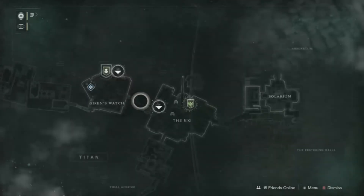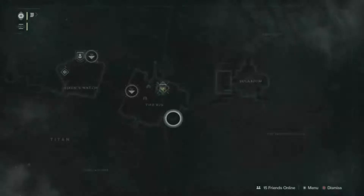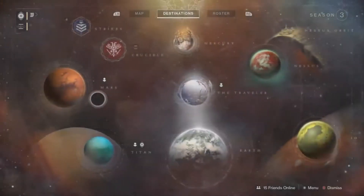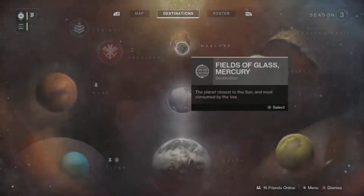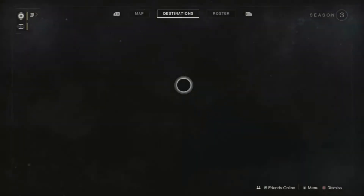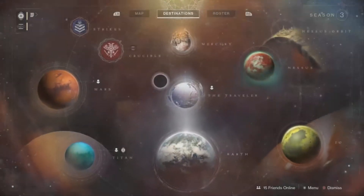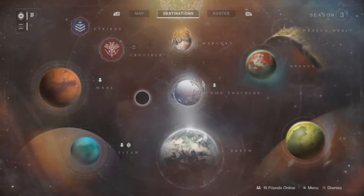For Earth, he is going to be down in the Winding Cove. For Titan, he is where he is today. You can also put a little marker on Xur so you can find him a bit easier. For Mars and Mercury, he has not spawned on either of those yet — those are all the places Xur can spawn.